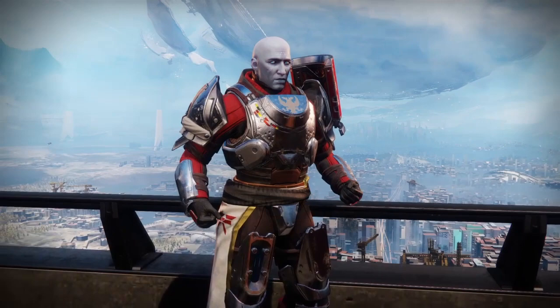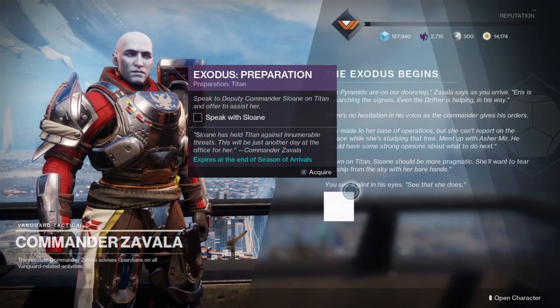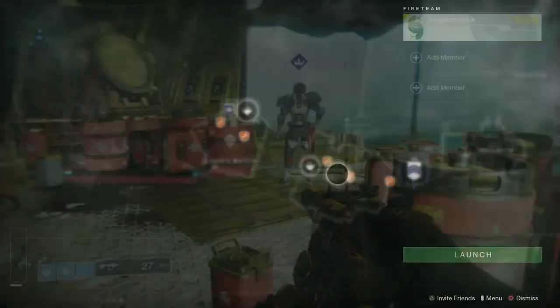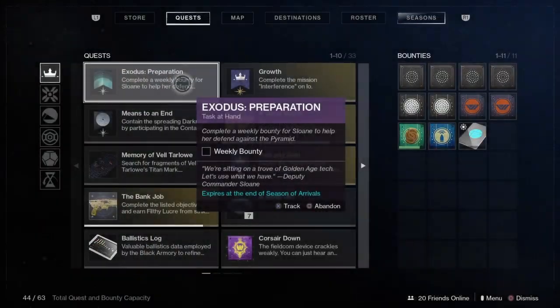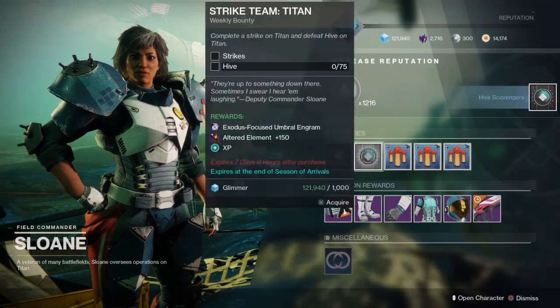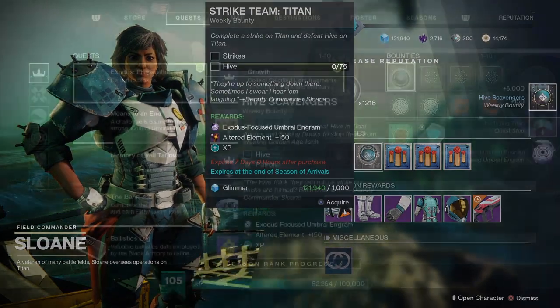After you finish talking to Commander Zavala, he will give you the first part of this quest step, which is talking to Sloan. Head on over to Titan and talk to Sloan. After finishing with Sloan, she'll give you the next part of the quest step. This is going to be a theme of what this quest is about — all of these floating doritos will be the preparation, and we're going to have to do weekly bounties on each of these planets.